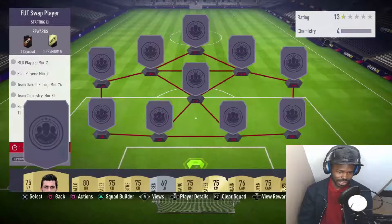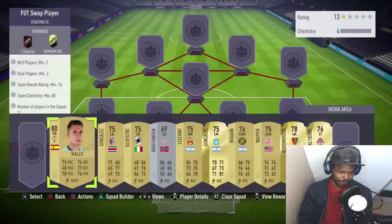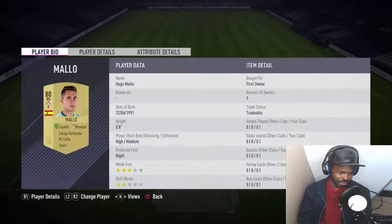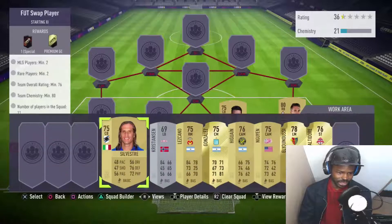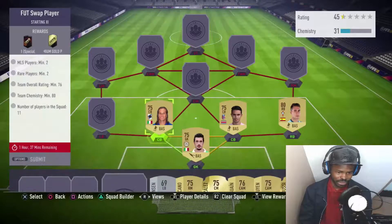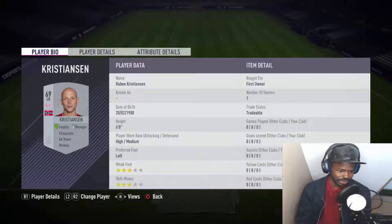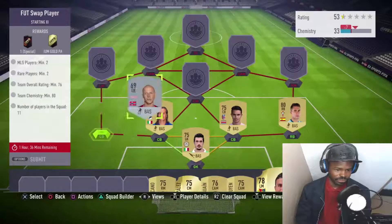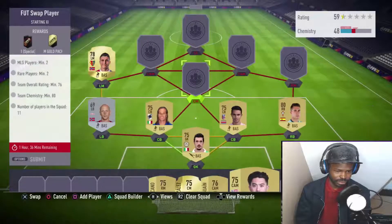Here's one squad I made earlier that should meet the requirements. Starting off with this guy here — Scuve, Italian, plays for Udinese in Serie A. Hugo in goal. At right back we have Mallow, 80 rated, plays for Celta in La Liga. Center back we have Gonzales, he plays in Serie A, followed by Silvestre, another Serie A player. Left back we have Christiansen, 69 rated, plays in a Norwegian league. Left midfield, Elanussi, plays for Basel.